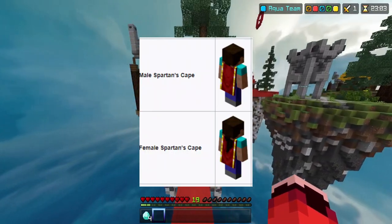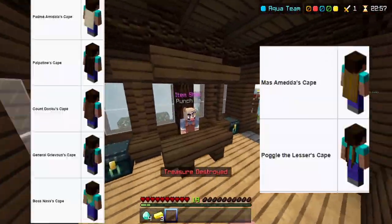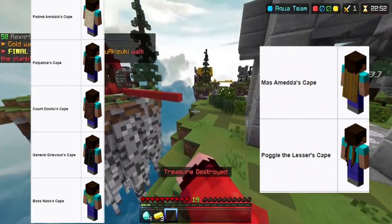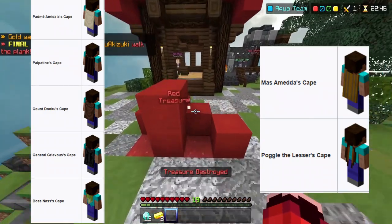Next is the Male Spartan's cape, which is from Battles on the Beast, and so is the Female Spartan. From the Star Wars Prequel skin pack, we have the Padme cape, Palpatine's cape, Count Dooku's cape, General Grievous' cape, Boss Nass' cape, Massa Meta's cape, and Poggles the Lesser's cape.